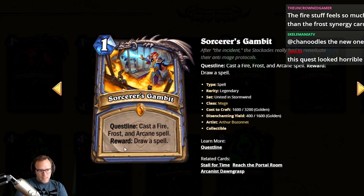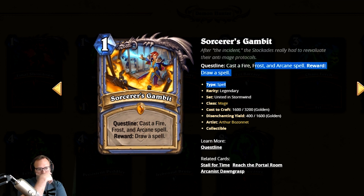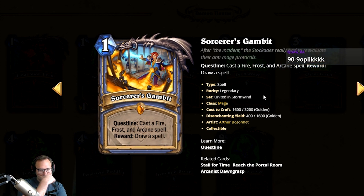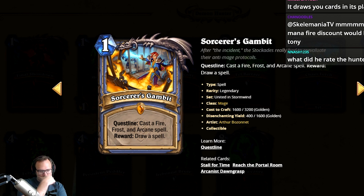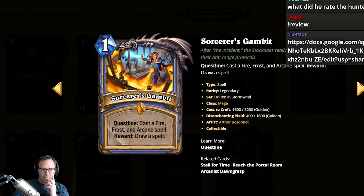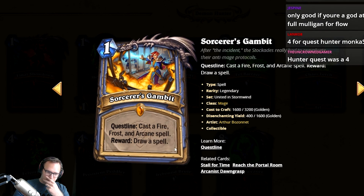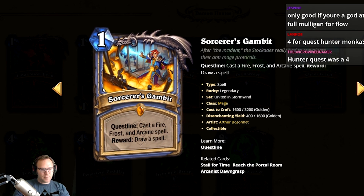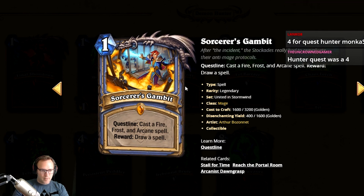It also could get the synergy later. The arcane step is very easy. But if you want to play enough frost spells to complete this, you probably have to play two copies of Brain Freeze, Cone of Cold, and Ice Barrier — that's about all you've got. Frost spells are so bad right now. I'm gonna give it a one with deck building potential, because if the right deck building cards come, it could be good.